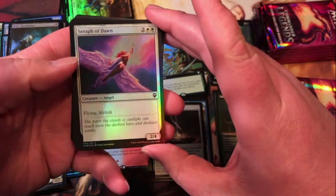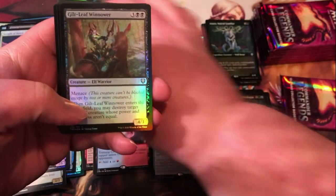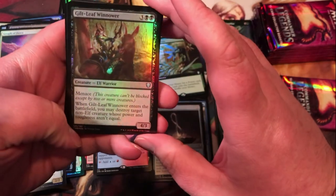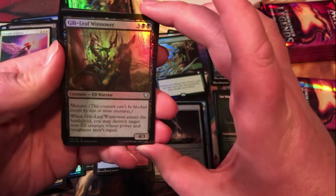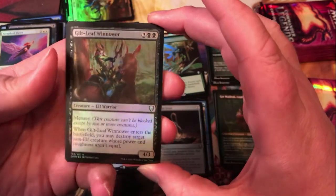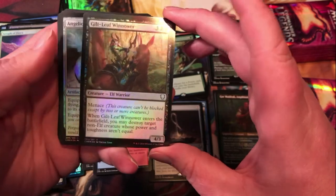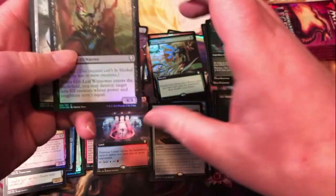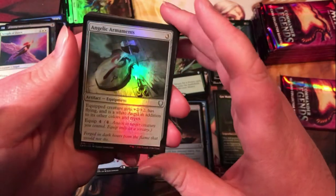Seraph of Dawn — four mana for a 2/4 with lifelink. Guiltleaf Winnower — enters the battlefield, you may destroy target non-elf whose power and toughness aren't equal. It's a 4/3 menace for only five, pretty nice value card for limited decks. You can get some extra value with elf tribal effects or whatnot.